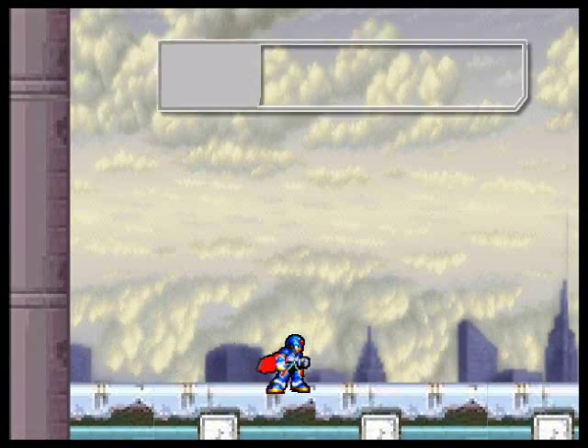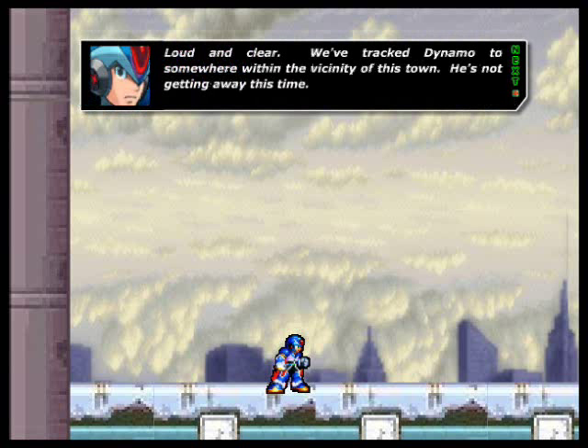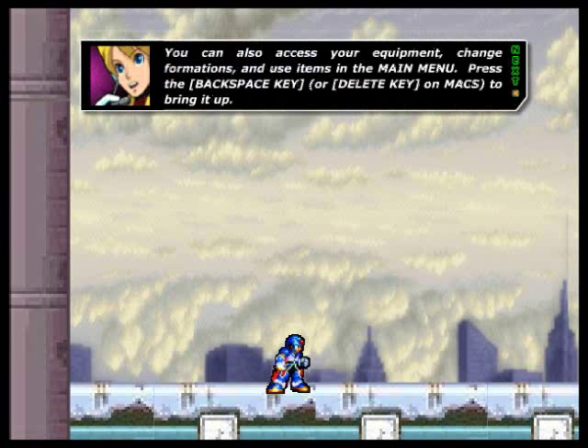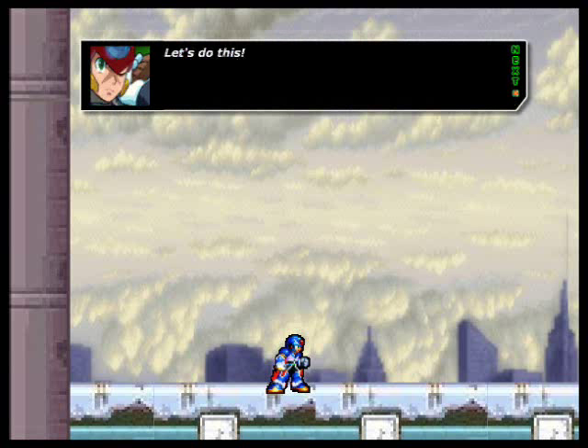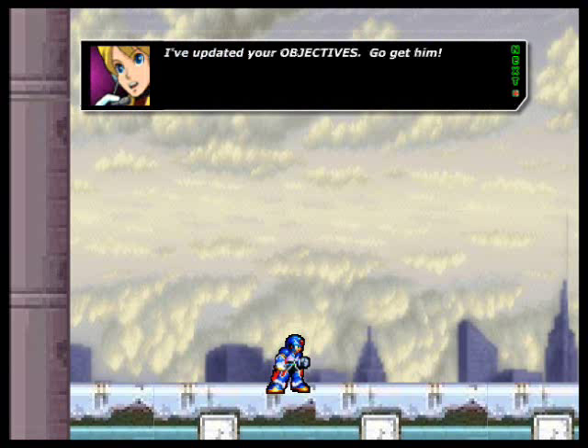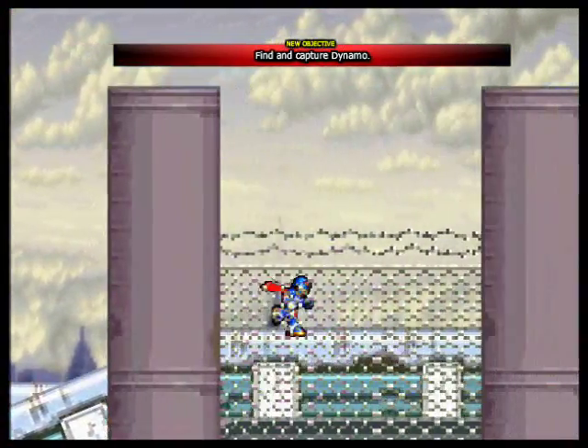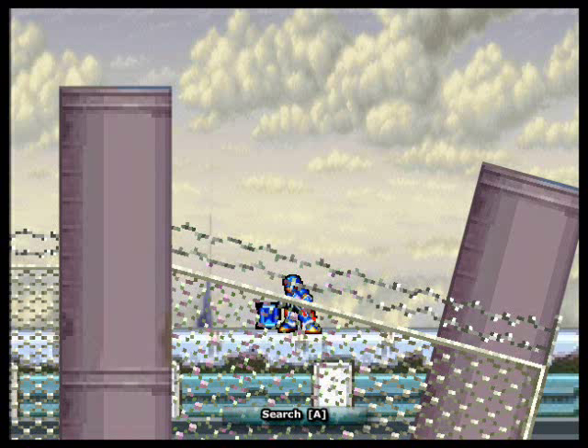MISSION START! X, this is Alien. Do you read me? Loud and clear — we've tracked Dynamo to somewhere within the vicinity of this town. He's not getting away this time. Quick reminder, X: you can use the arrow keys to move and the spacebar to jump. You can also access your equipment, change formations, and use items in the main menu. Press the backspace key or delete key on Mac to bring it up. Got it. Let's do this. I've updated your objectives. Go get them. Find and capture Dynamo. And this little blue box-looking thing here is what all items look like before you pick them up with the A key.